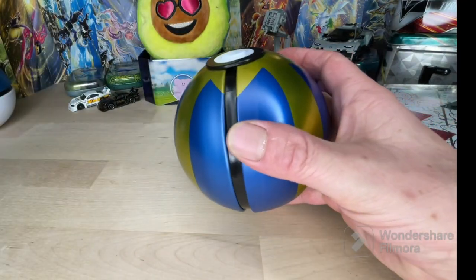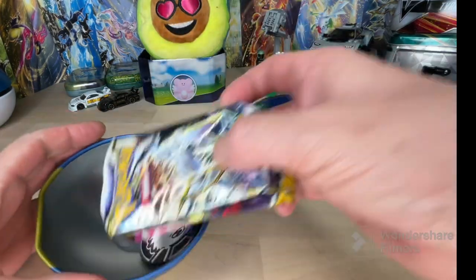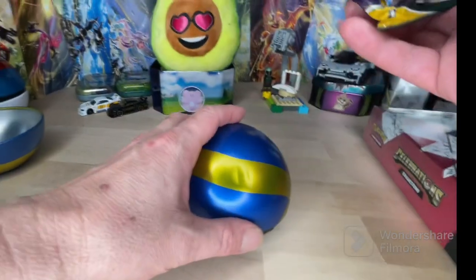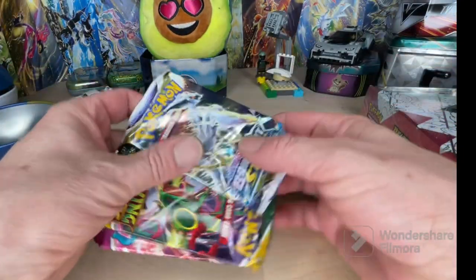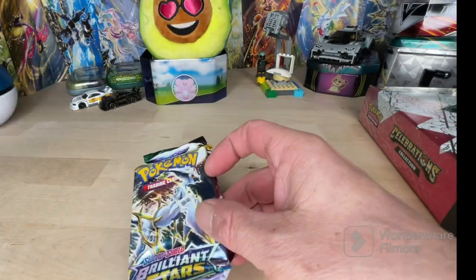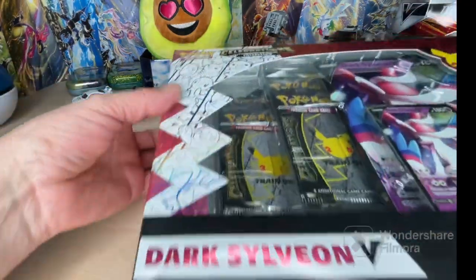We got kind of a good shot with everything. We know what we're getting here - we got that Eevee coin. It's the E22 Pokéball. We've opened up these before on the channel. We get a Brilliant Stars, we get Evolving Skies, and we get a Fusion Strike. We're going to put that off to the side here.